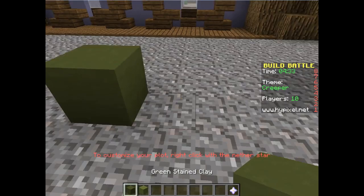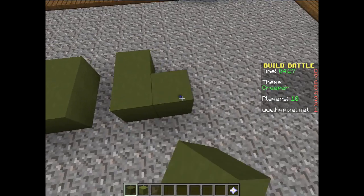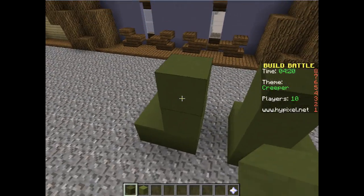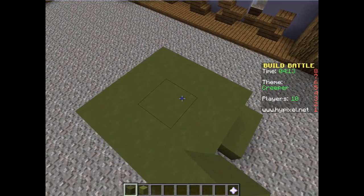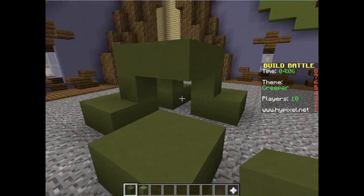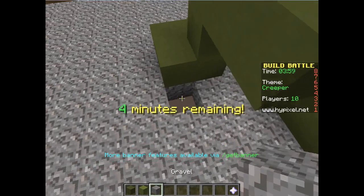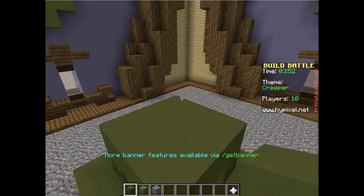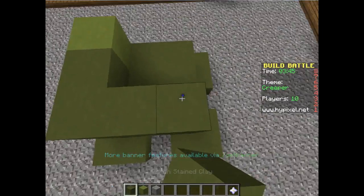We're going to have a Creeper here. Its head is going to be exploding, because Creepers explode. This is looking really bad so far — I don't know the exact Creeper proportions. We're going to put some dark green in there, right there. I'm wasting so much time. We're going to build this up and put some lime in there to texture it.